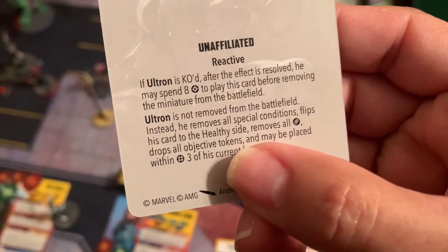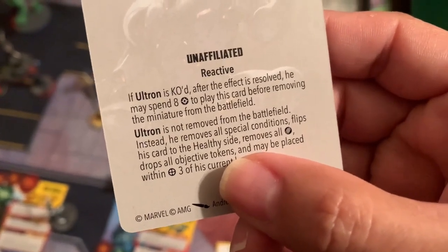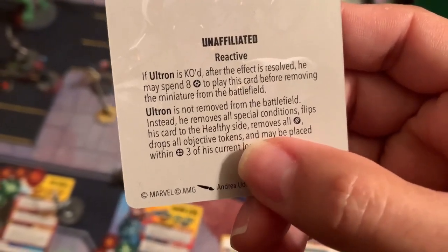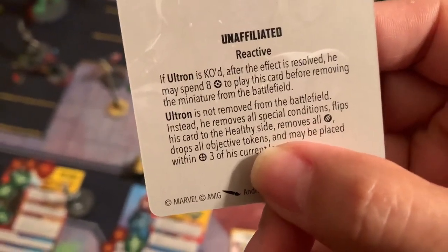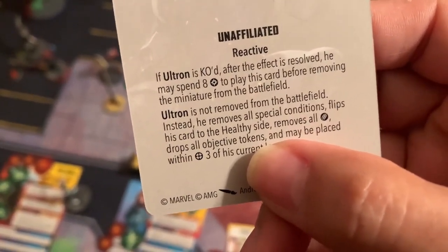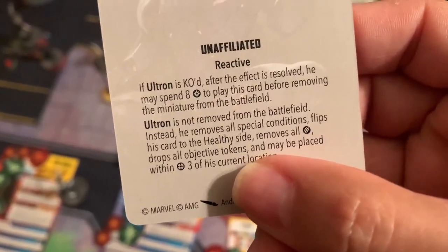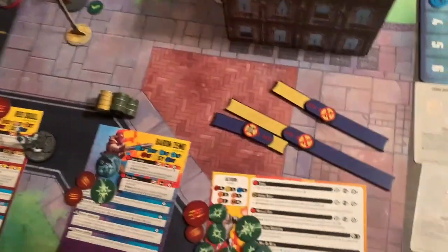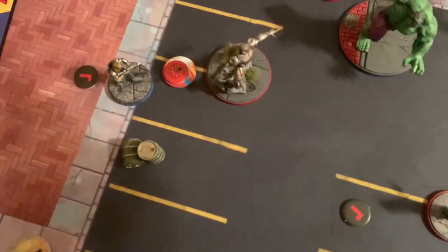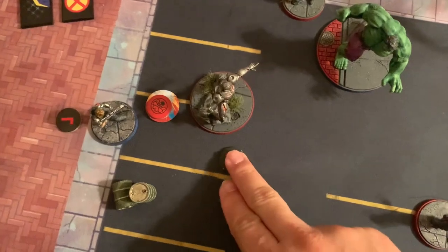Ultron triggers Age of Ultron — spending eight energy as a reactive when he would be KO'd. He removes all special conditions, flips to his healthy side, removes all damage and drops objective tokens, then is placed within range three of his current location. Ultron is reborn on the battlefield!